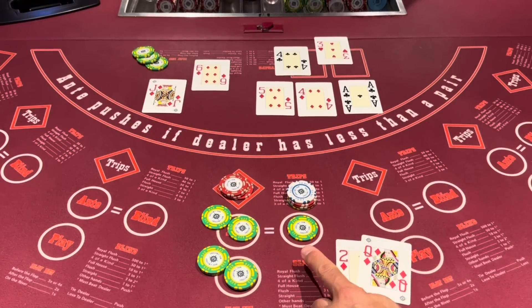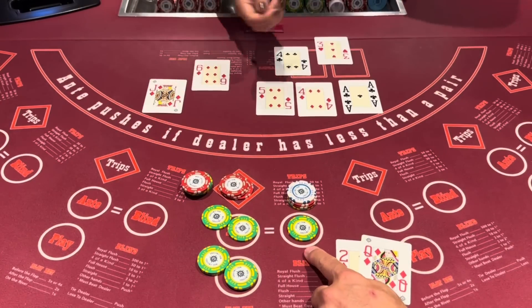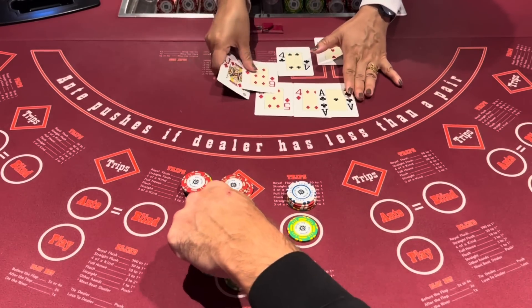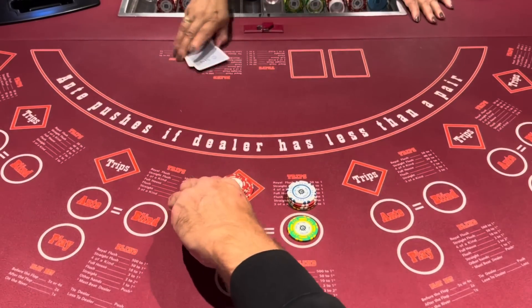Now see, now we get paid on the blind — on a straight. Let's get to the next one. 7-1 on top. Dealer qualified and the bet back here. So we won the maximum there for that hand. Good, good hand.